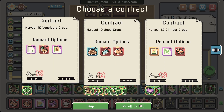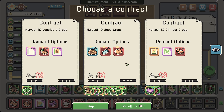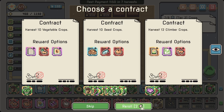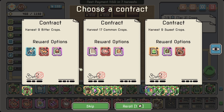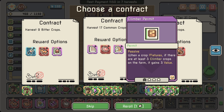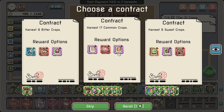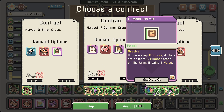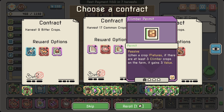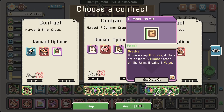I still didn't sell my squirrel! 'When the crop matures, if there is at least 16 crops on the farm, it gains 2 value' — that's kind of cool. 9 bitter crops, another pair of shears. Shears might be good. 'When the crop matures, if there are at least 3 climber crops on the farm, it gains 3 value' — are you a climber? Yeah. That's a lot of cash. That goes really well — let's go for the climbers. There will always be 3 climbers from kidney beans, so the shearing will give lots of money.